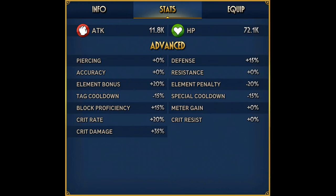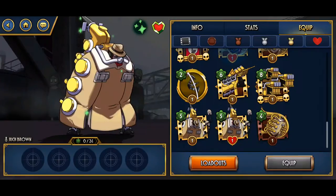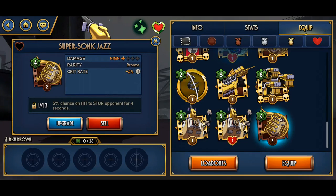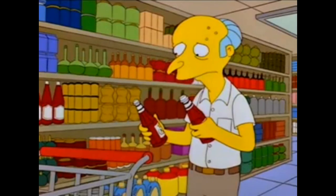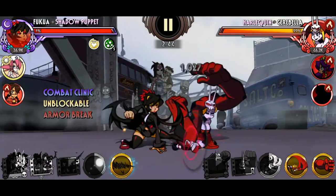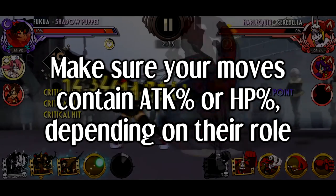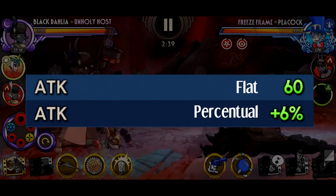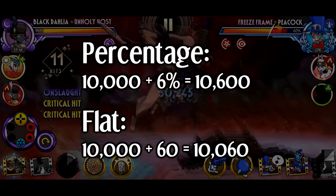Now that we've explained how stats work and where to place them, we need to cover how to place them. Every move contains a series of stats attached — 1 for bronze, 2 for silver, and 3 for gold. When leveling up a move, one of the stats will go up by 1, 2, or 3% respectively, but on silver and gold moves the stat increases are randomized. Step 1: the move must include attack percent or HP percent. Attack and health are very integral stats, so make sure you find attack percent or HP percent. It needs to be the percentage-based version — the game features both a percentage-based and a flat core stat. Always go for the percentage-based, as the difference in invested attack or health is immediately apparent.